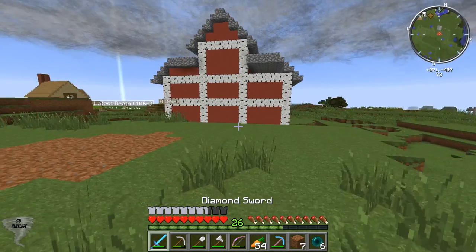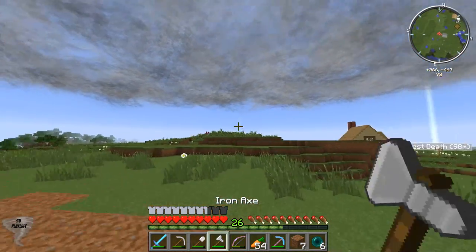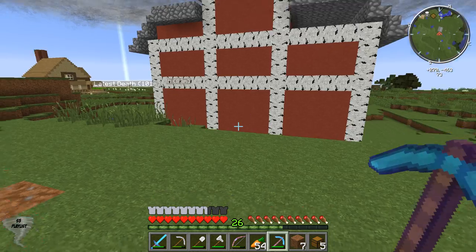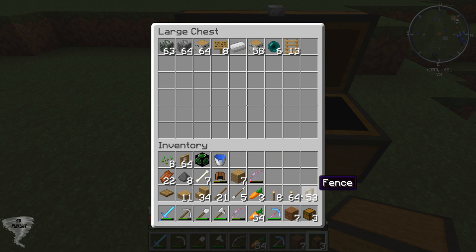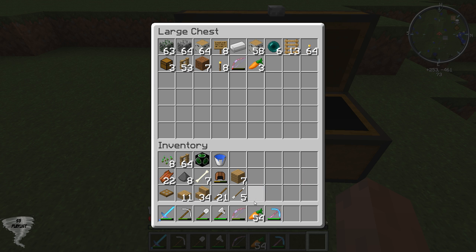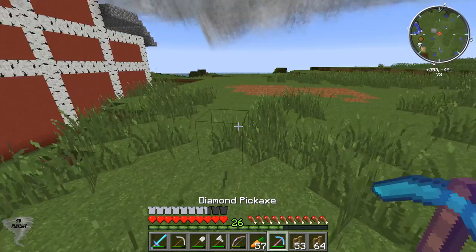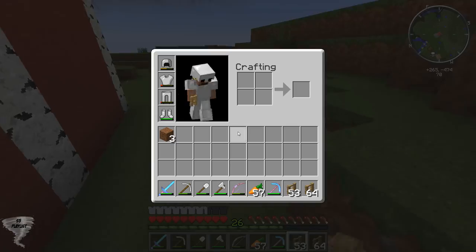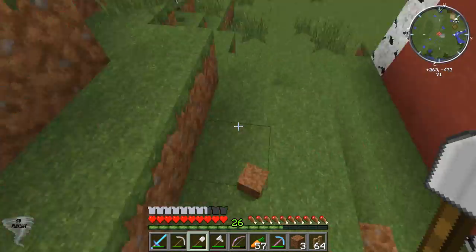I should probably mention the fire resistance thing. He says he did it for revenge. I don't know what he was getting it for — we've had our back and forths with each other. I had blocked all of them and was done with the whole situation. And then, well, my server gets griefed.